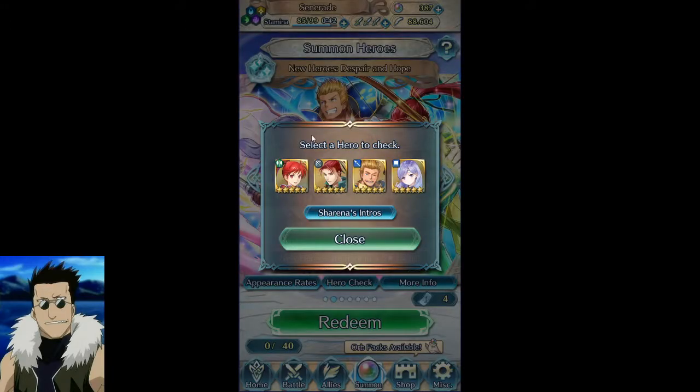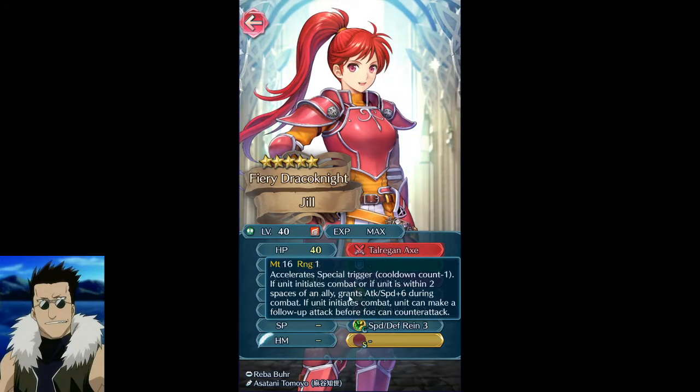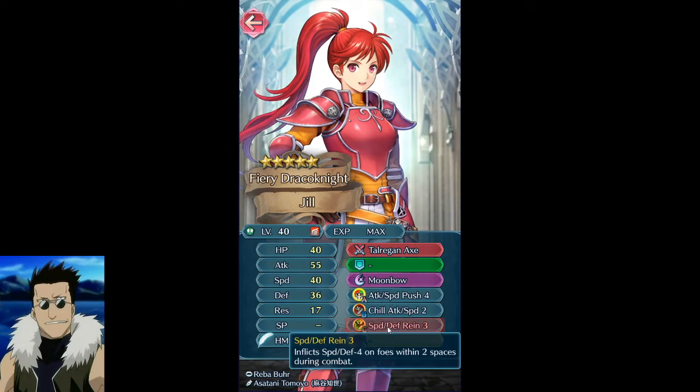Now the shining star of this banner — Jill. She looks pretty decent. My problem is she's fulfilling the same purpose as Young Minerva. They even have the same stat spread: high attack, high speed, high defense, low res with decent HP, and a very similar axe — they both accelerate the special trigger. Jill gains attack and speed plus four; Minerva gains plus four to everything, which is slightly less but kind of better. Jill also basically dive bombs if she initiates.